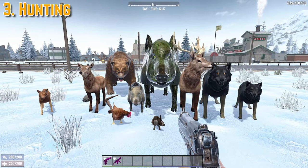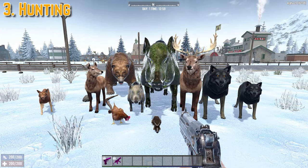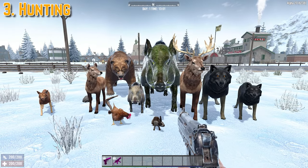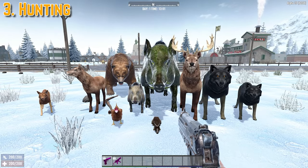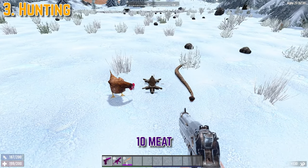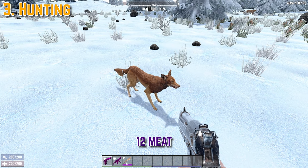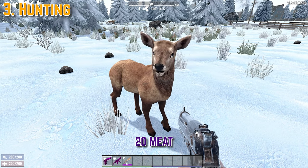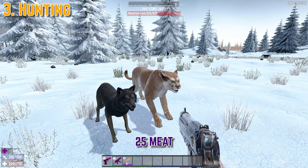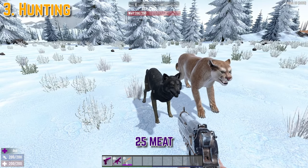Seven Days to Die also brings a whole host of animals for you to hunt for meat, animal fat, and bones. You might consider getting some extra perks into Huntsman, which is under the Fortitude tree, as it will increase your yield of meat. Starting with the critters: the chicken, rabbit, and snake will each give you 10 meat when killed and butchered. The coyote gives 12 meat, the doe gives 20, and both the normal wolf and the mountain lion give 25 meat.